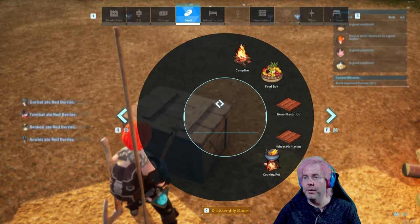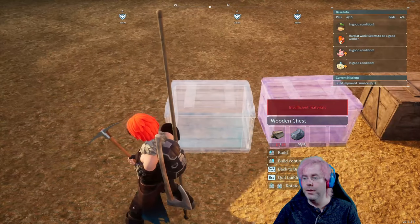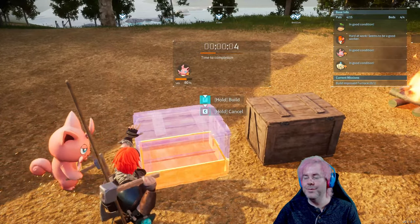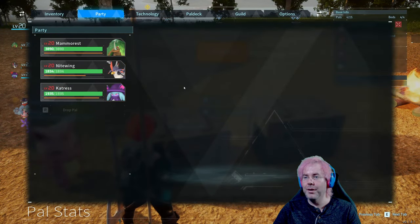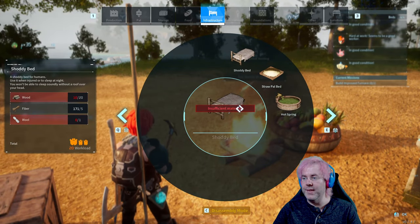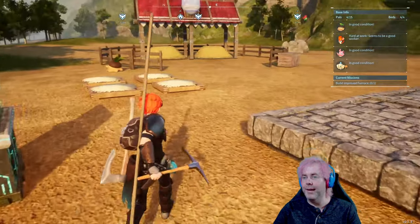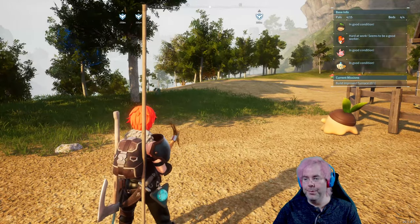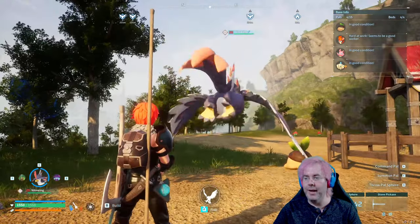Let's maybe make some more storage here before we go. We're out of wood. Can we make a hot tub here? Infrastructure — now we need pal fluids, and I don't know how to get pal fluids. We got our Nightwing, which we can ride on. Let's go east.